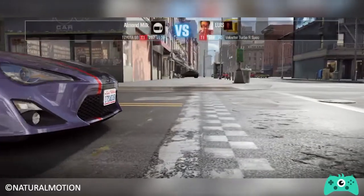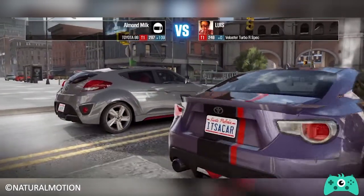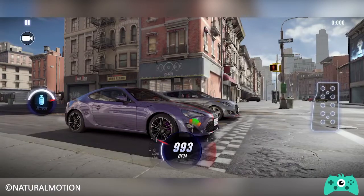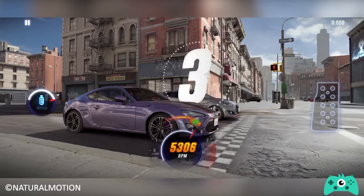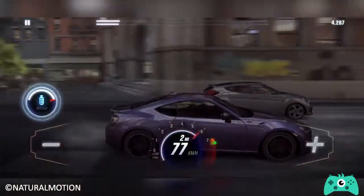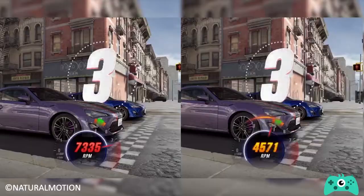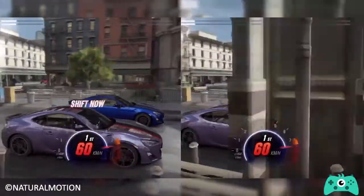CSR Racing 2 is of course all about the races. Races in the game are in the form of a dogfight, a fast-paced drag race between you and another car. A 3-second countdown starts as soon as you tap the pedal on the right. The goal is to position the needle on the green area of the speedometer at the count of 1 in order to create a perfect start. Taking off within the mark warrants a good start, while going outside makes for a wheel spin or slow start, both constituting a disadvantageous start.